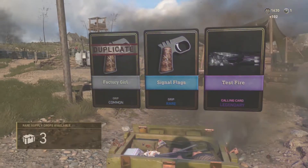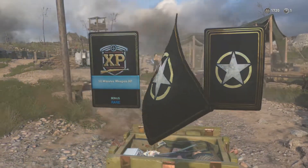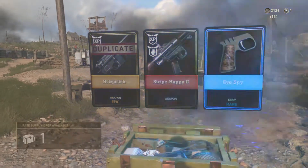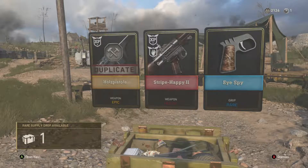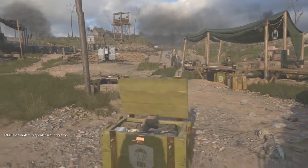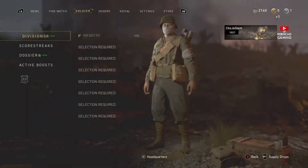Nothing too crazy so far — just a few legendaries, which aren't honestly the best; they're usually calling cards or emotes. We're really looking for items to unlock those guns. Oh, we got a heroic! That looks like a FG-42 maybe. We'll check that out after. I'm honestly kind of excited to see what this gun was. Let's check that out.